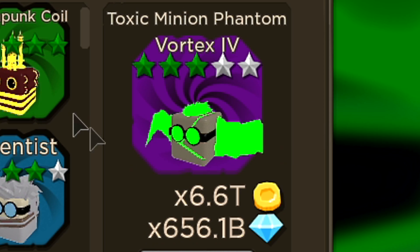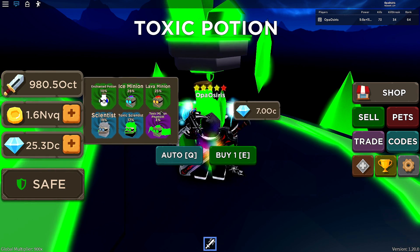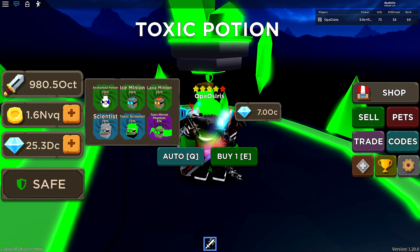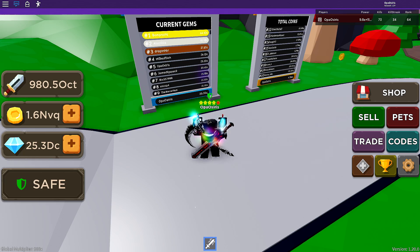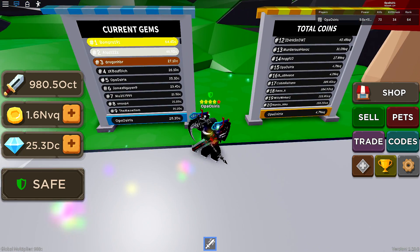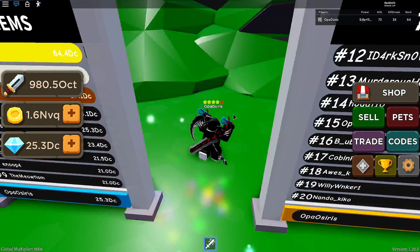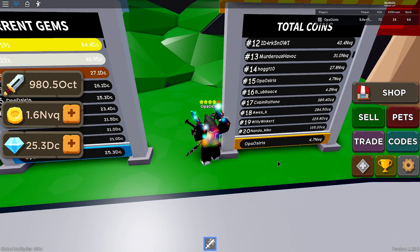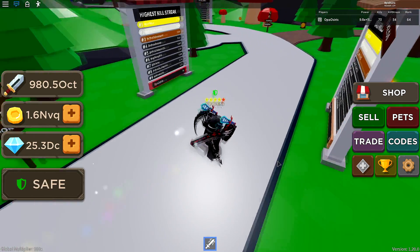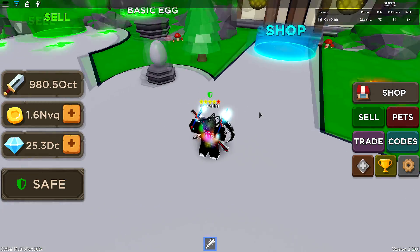We have this new rarity of pets — Vortex 4 — with a purple background. If you go to the egg, that's the rarest pet at the moment. These eggs cost 7 OC coins, which I have no clue how much that is. Also what they should add is like what Saber has — when you're first place, your avatar is displayed next to the leaderboard. I think that's pretty cool; it's not too hard to implement, just set an NPC.